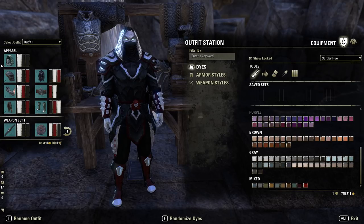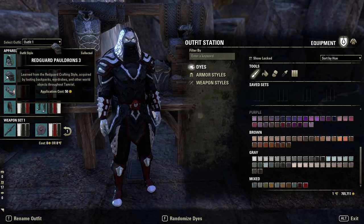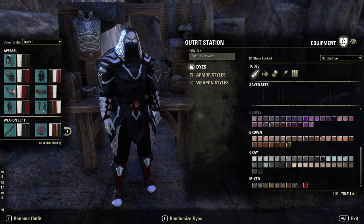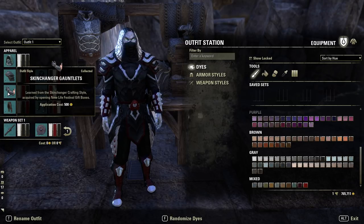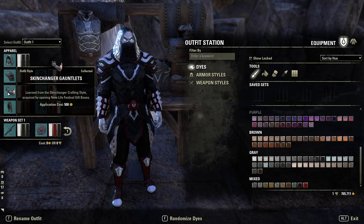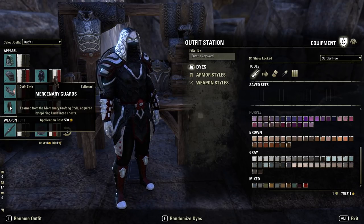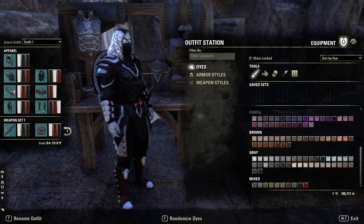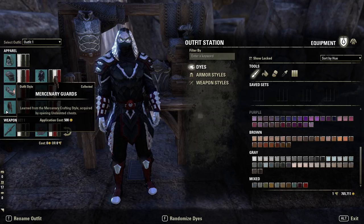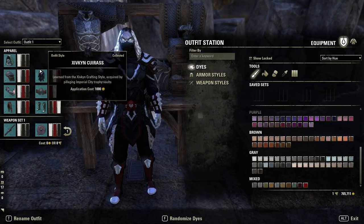The helmet is going to be Abah's Watch Light, dyed white, black, black. Shoulders are Redguard Pauldrons 3 — super nice — dyed white, black, red. You'll see the red basically adds a little tint to the edges of the shoulder, which I really like. Gloves are Skinchanger Heavy, giving this spiked feel, dyed white, red, black. The legs are going to be Mercenary Guards 4 — I won't lie, leg-wise there were very few options to get this working, which is why I went for the medium style. Mercenary legs dyed white, black, red.